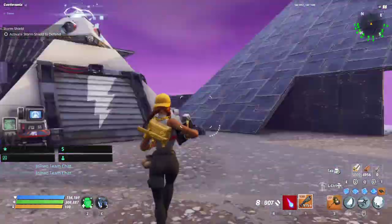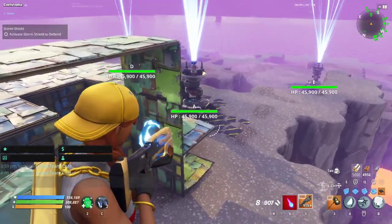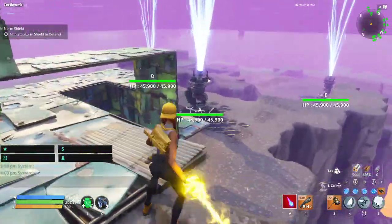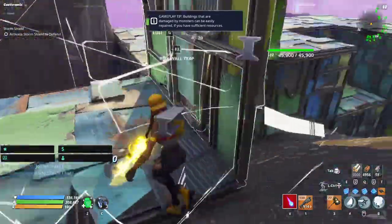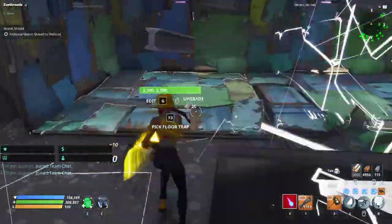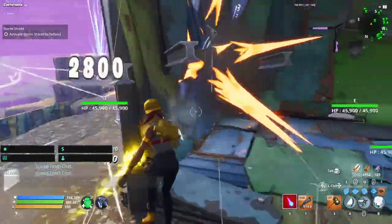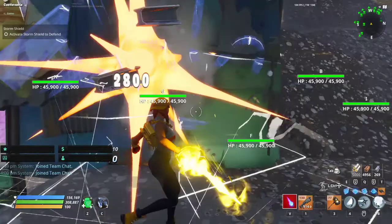The A amp is the one to the south of your home base, just down here. Last episode we built all of this, and since you've placed that amplifier, your home base won't get attacked from this side anymore, so we're just going to break all of this and get the metal back so I can use it for this next amplifier.